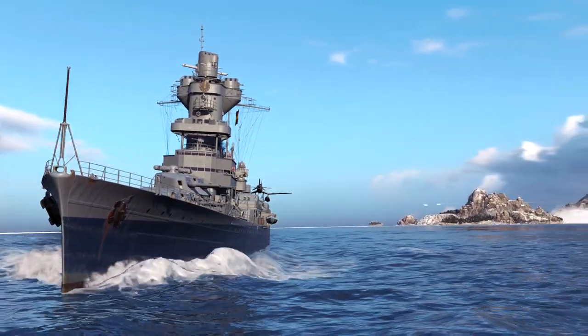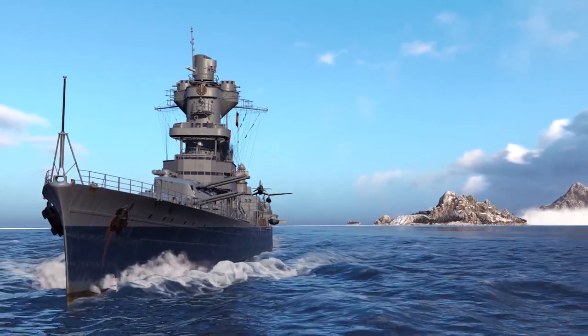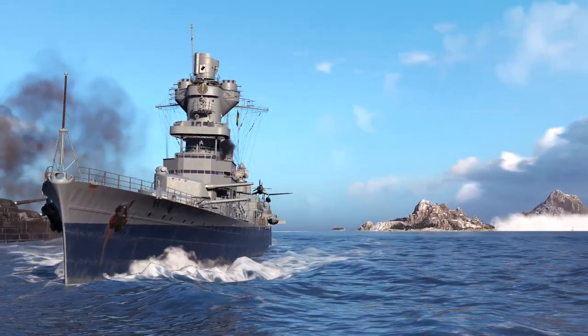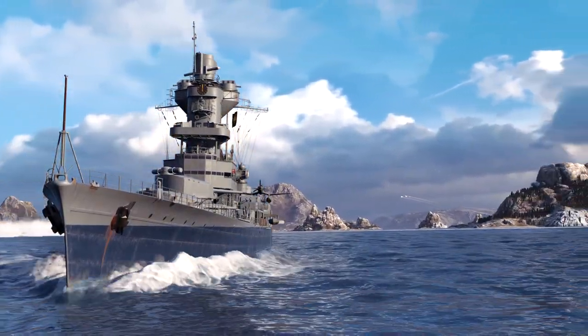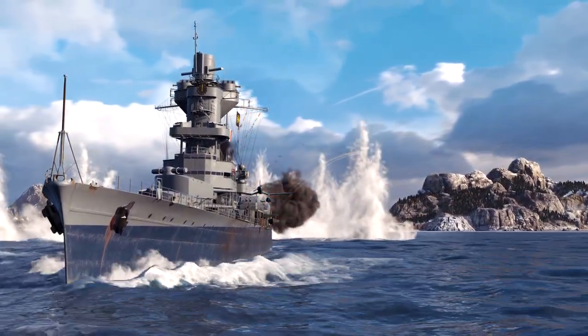The Richelieu did alright, the Fubuki managed third place, Scorna in fourth, Alba in fifth. The Alba managed to beat quite a lot of the tier 8s in this game, which is a little bit sad. But yeah, I think that's a pretty good demonstration overall of how to play a kiting cruiser. So that's it for this replay.